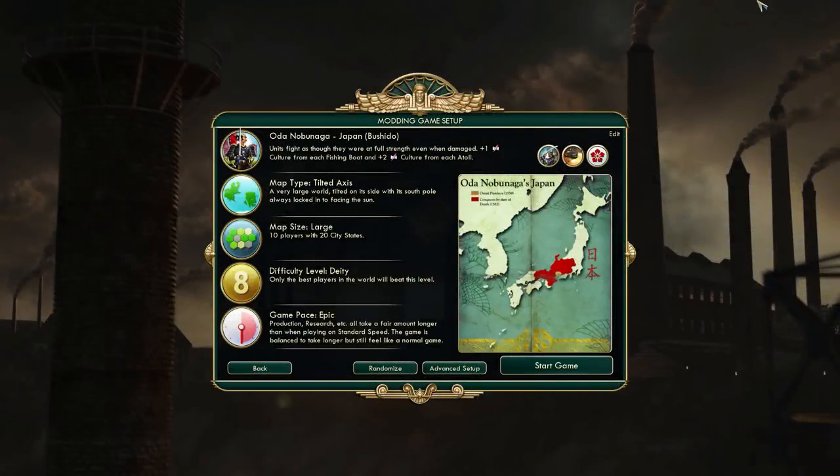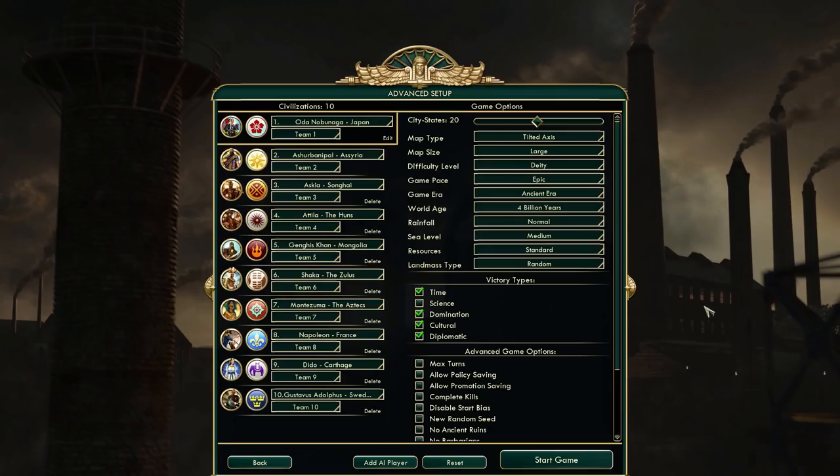Hey everyone and welcome to the land of the warmongers. This is going to be another Civilization 5 Brave New World let's play on DT. I will be playing as Japan on Tilted Axis map. I picked Tilted Axis because that's one of the few templates that I never actually played on. I decided to do something slightly different than usual - I manually added every single warmonger-type civilization to the game.